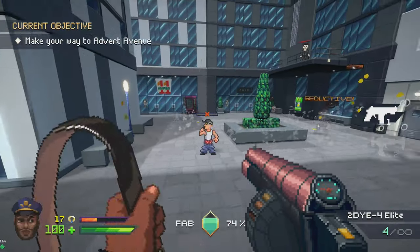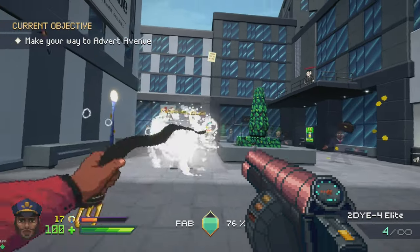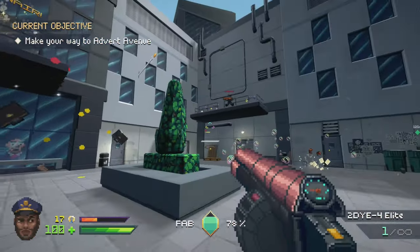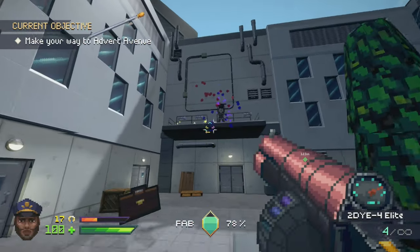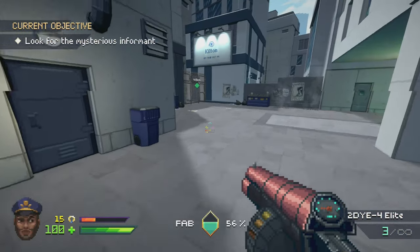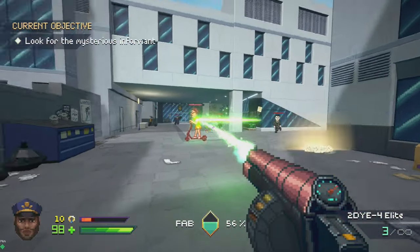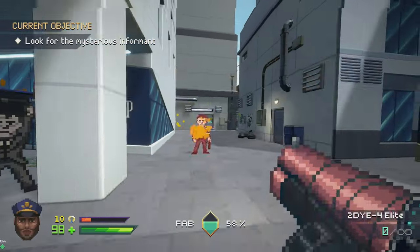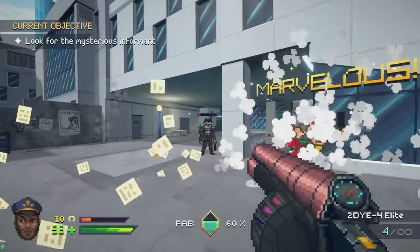Fashion Police Squad goes for the Doom Eternal style of combat puzzles, where each weapon will only work on a specific NPC, with later enemies requiring combinations of weapons and their alternate attacks. You'll get 5 weapons in total. First up is the Paint Shotgun — it shoots a spread of paint to add color to grey enemies, while the alternate fire sucks neon out of foes in the environment to power up the main shot.